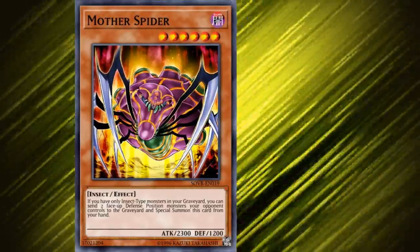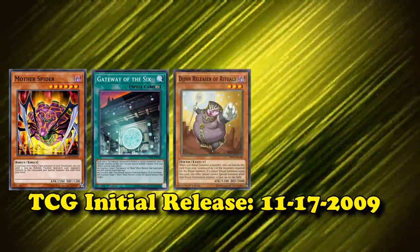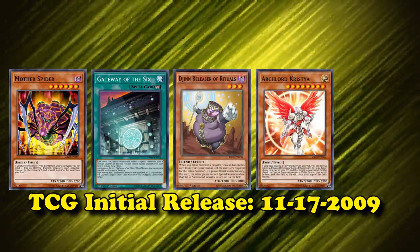Mother Spider is a level 6 Dark Insect type monster, which was released in the same set as Gateway of the Six, Jhin, Releaser of Rituals, Archlord Christia, and Level Eater.